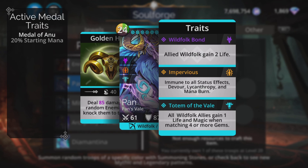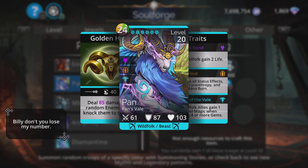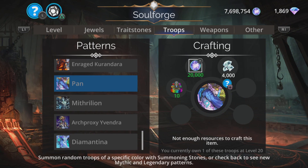Pan's traits: Impervious — very good. Totem with a Veil — not bad either. All Wild Folk allies gain one life and magic when matching four or more gems, but where most games want troops to be quick these days, that's a little too slow to make any real difference at a higher level. But yeah, Pan is pretty good.